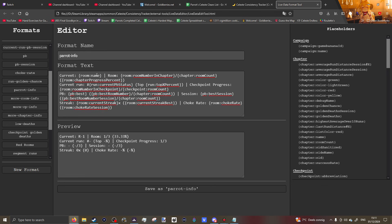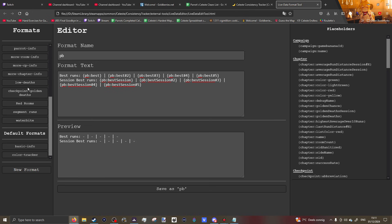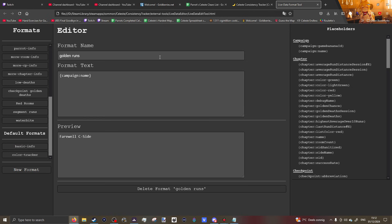You can customize it however you want. I have mine showing the room name, the room number in chapter out of total, and the percentage of how far into the map you are. There's also the current run number — if it's your 10th attempt it shows '10', and if it's your best it shows 'PB'. There's also a room streak showing how many times you've entered the room in a row without dying.